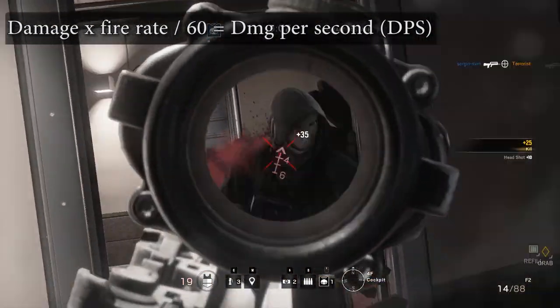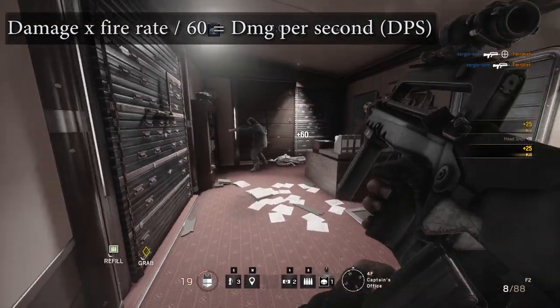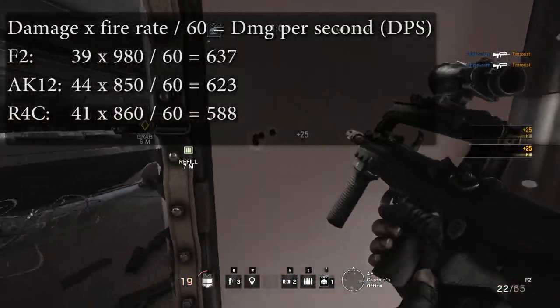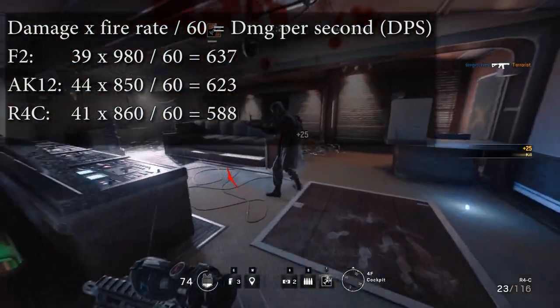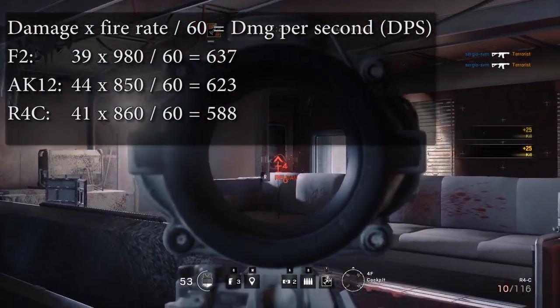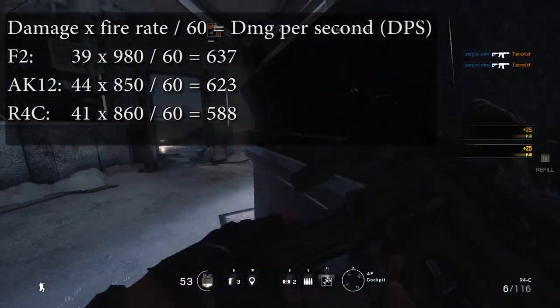Against an operator with armor rating 1, no rook armor plating, the top three weapons are Twitch's F2, Fuse's AK12, and Ash's R4C. As damage per second is the most important stat for me, I've chosen to only do further experimenting with the top three assault rifles in this category.